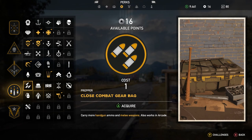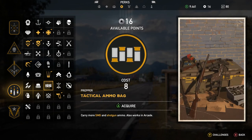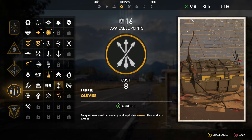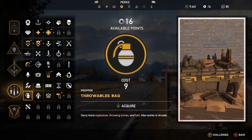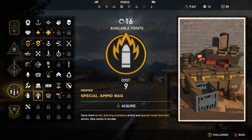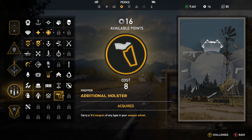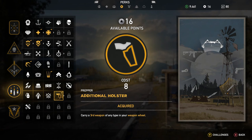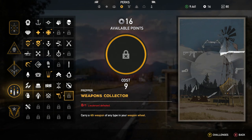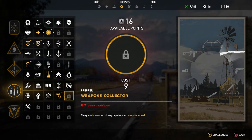Carry more handgun ammo and melee weapons. Carry more items in your inventory, including up to five medkits. Carry more SMG and shotgun ammo. Carry more normal, incendiary, and explosive arrows. Carry more rifle and .50 cal ammo. Carry more grenades, throwing knives, and bait. Carry more armor-piercing and incendiary ammo, and special rocket launcher ammo. Carry more LMG, flamethrower, rocket launcher, and grenade launcher ammo. This is another perk that you may or may not want — it's number two on my list to have: carry a third weapon of any type in your weapon wheel. Then Weapon Collector — carry a fourth weapon, though you still have to defeat a lieutenant to get that one too.